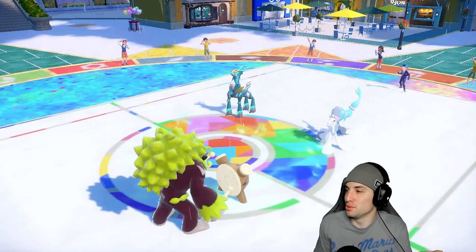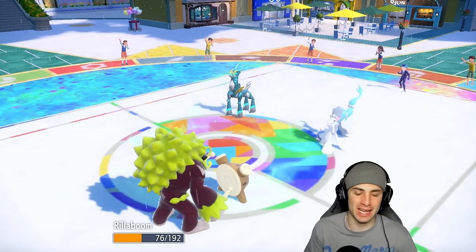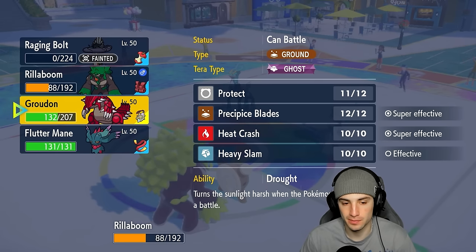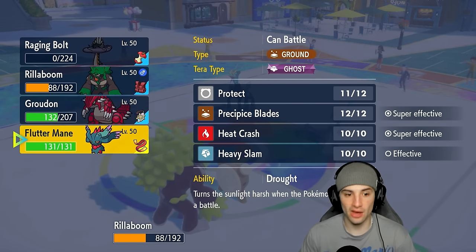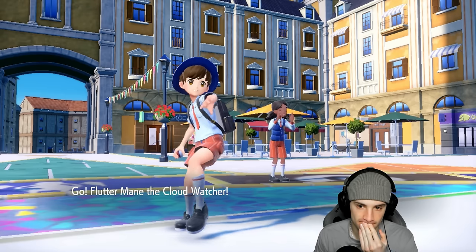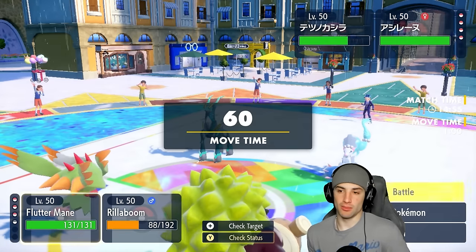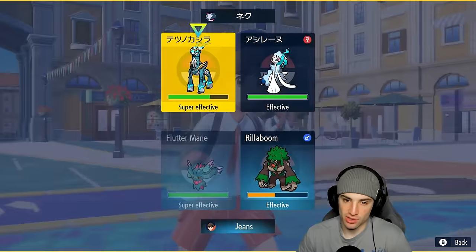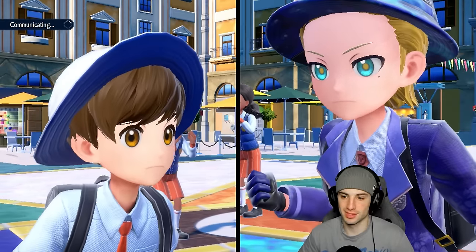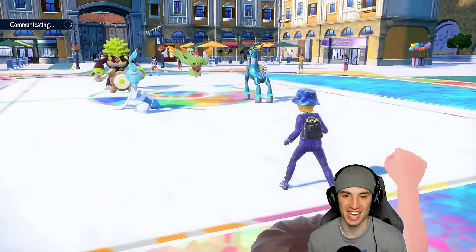The worst possible thing — I'm boosted on special defense trying to out-bulk them and they get a lucky crit on Rillaboom. That's crazy! I'm not able to change weather back now. I have to go Flutter Mane. From here I have to go Shadow Ball and swap Groudon in. That is so bogus — I felt like we had a decent shot. As long as I kept Raging Bolt, I had Rillaboom ready to go and they were probably going to swap into Indeedee, and I would have swapped accordingly.